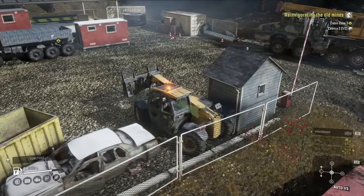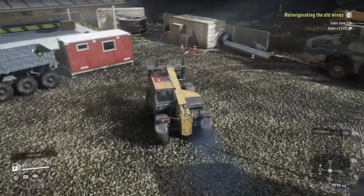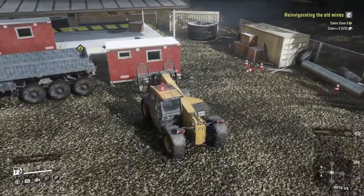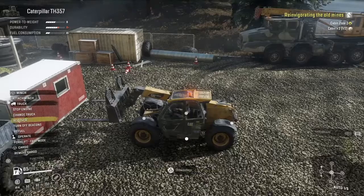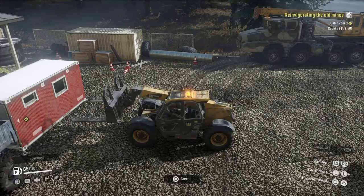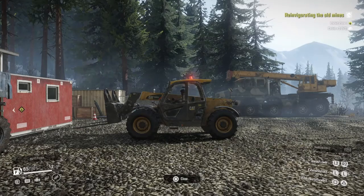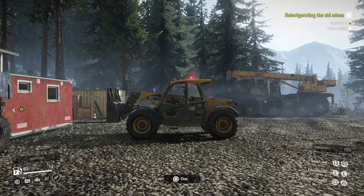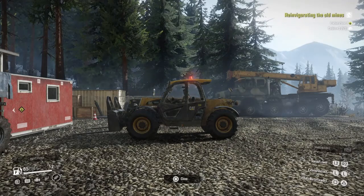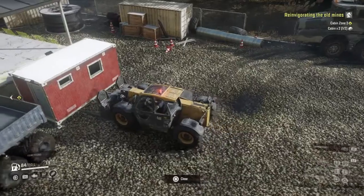When you deliver your first cabin, if you notice in the top right-hand corner it says 'cabin times two' and it says 'one of two.' There's no delivery menu like when you normally deliver cargo — any kind of cargo, you get a menu that pops up to deliver it — and you don't get that on this. You basically just place the actual cabin in position and it just counts automatically.